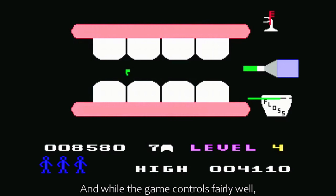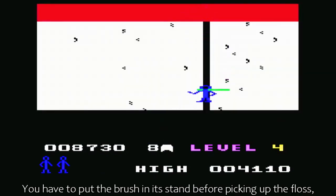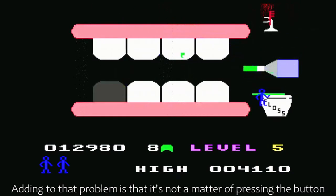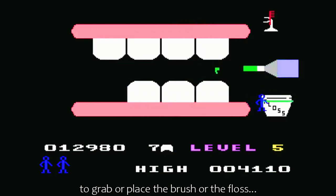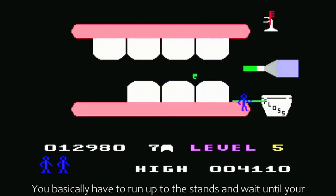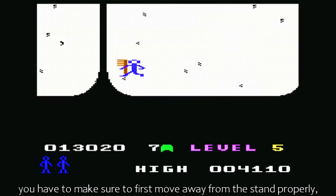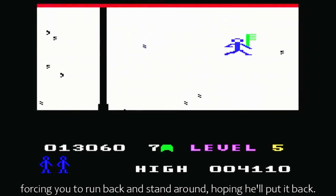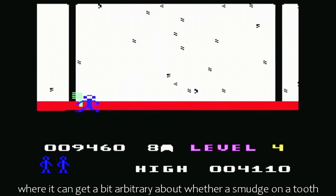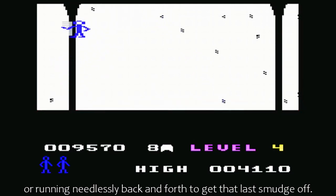While the game controls fairly well, swapping between the brush and the piece of floss takes some getting used to, because you can't grab the floss while you're holding the brush, and vice versa. You have to put the brush at its stand before picking up the floss, which sort of works against the game, even if it makes logical sense. Adding to that problem is that the button serves as a switch between zoom modes and nothing else. You basically have to run up to the stands and wait until your character places the tool of choice there, which he doesn't always do. And when he does, you have to make sure to first move away from the stand properly, or he'll just grab the piece again. This mild inaccuracy carries over to the brushing part of the game, where it can get a bit arbitrary about whether a smudge on a tooth will be cleaned out or not, and you'll sometimes find yourself waggling the joystick or running needlessly back and forth to get that last smudge off.